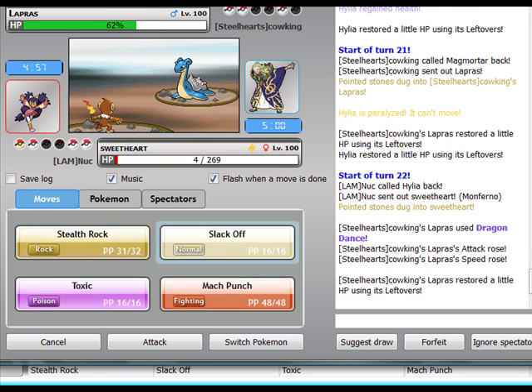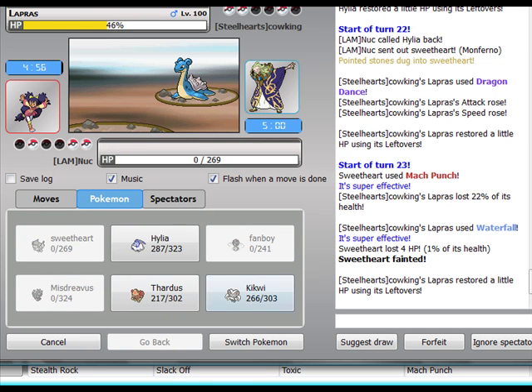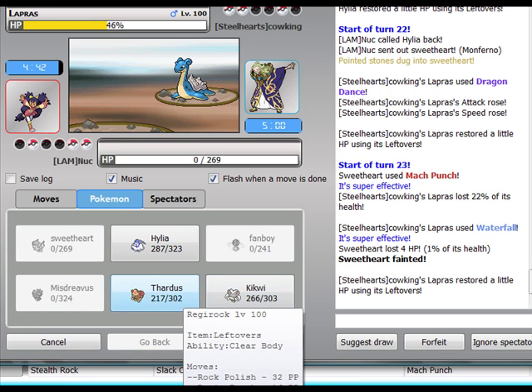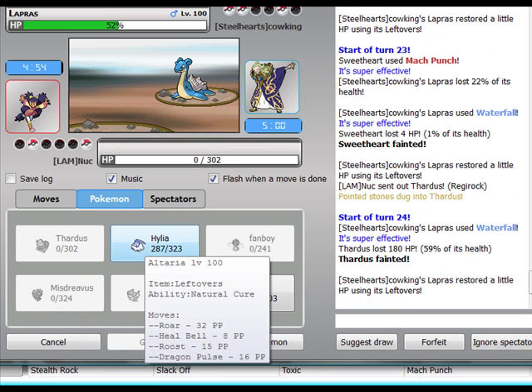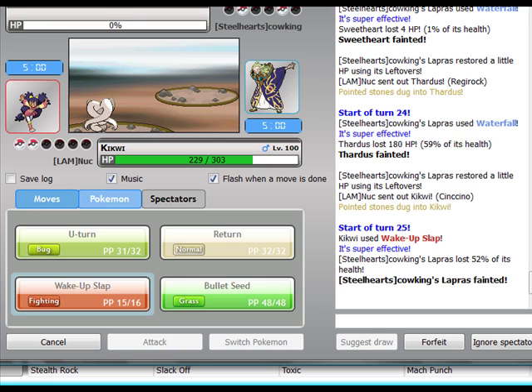Let's just let Starmie die here. Everything froze — what's happening? Dragon Dance! Great, this is horrible, guys. Mach Punch. I don't know if Return would kill it. Pretty sure Wake Up Slap would, but I'm gonna get locked into it and then Misdreavus. Lapras — Regirock could potentially live one Waterfall from Lapras. As long as I don't miss. It actually killed me. Now it's gonna get Leftovers — this is bad. Let's go Cinccino — I need to hit it now. One hit! That was a waste. And Misdreavus — I don't have anything for it. I even said that!